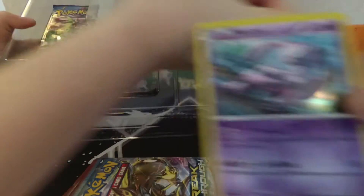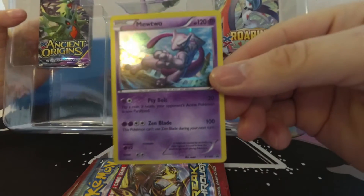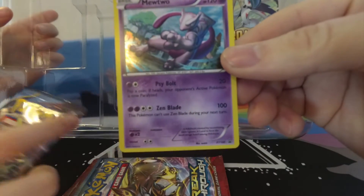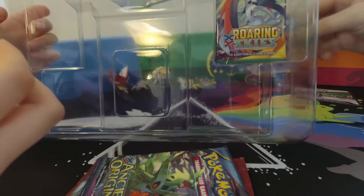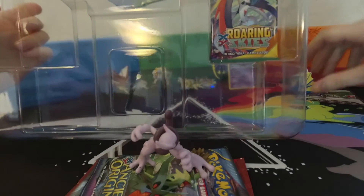The code card. Zen Blade — this Pokemon can't use Zen Blade during your next turn. It does 100. Then Cybolt: flip a coin; if heads, your opponent's active Pokemon is now paralyzed. It's pretty cool. And this figure is so cool!